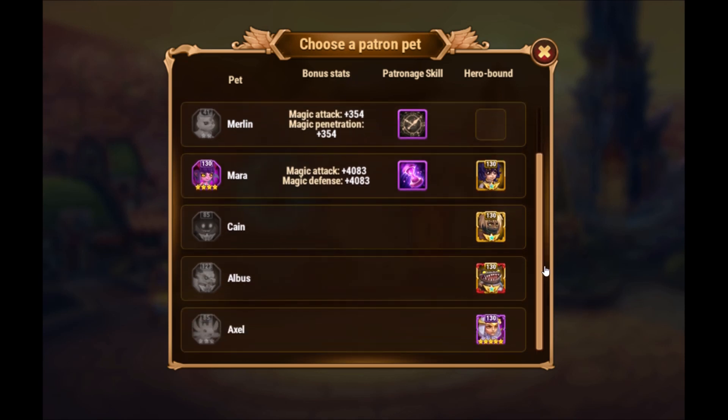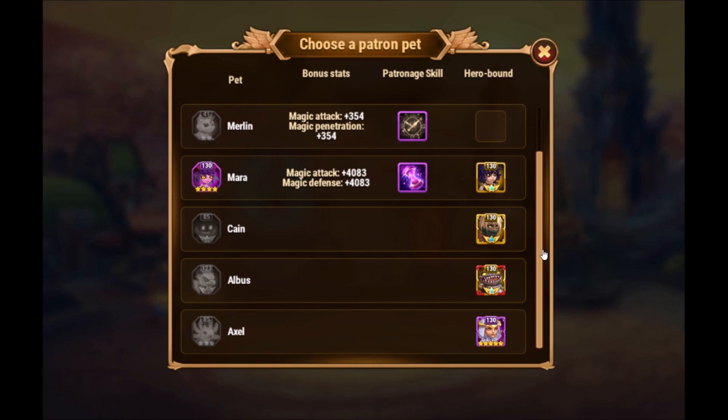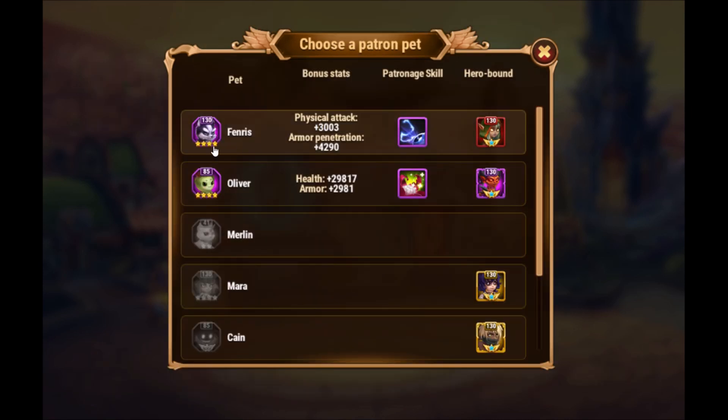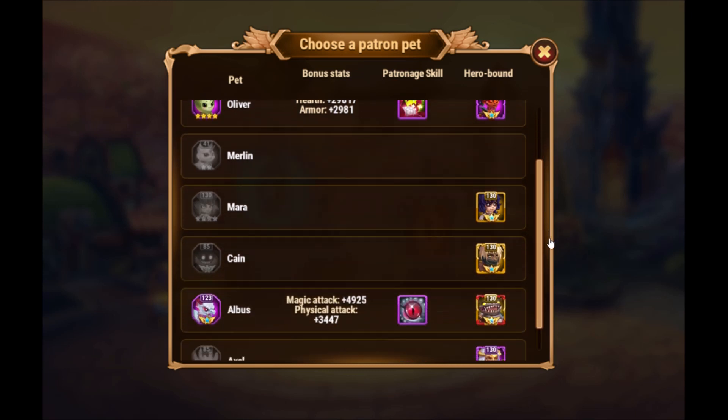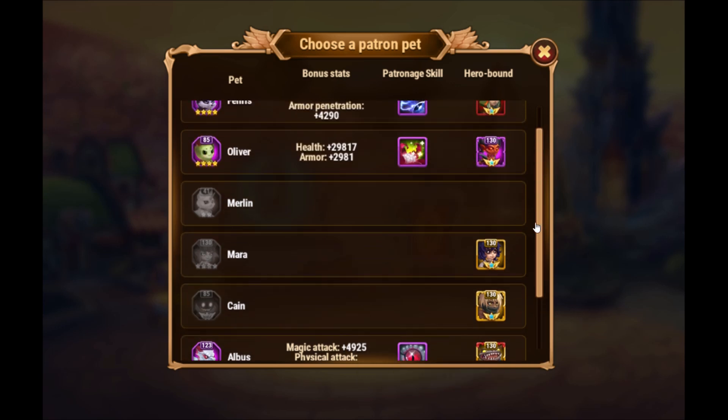You cannot see Oliver in the list when clicking Lilith because Oliver is currently assigned to Lilith. To check all assignments, I click on a hero that doesn't have any personal pet — I go Control and click on Galahad — and now I see all: Fenerys is with Darkstar, Oliver is with Lilith, Mara is with Lee, Cain is with Elmir, Albus is with Jabba, and Axel is with Helios.